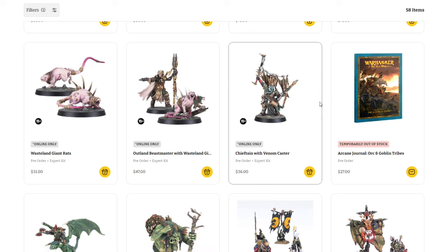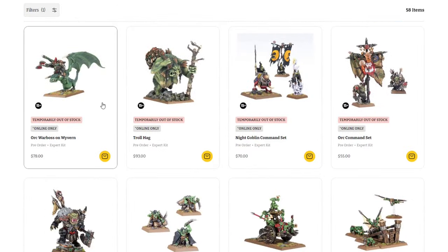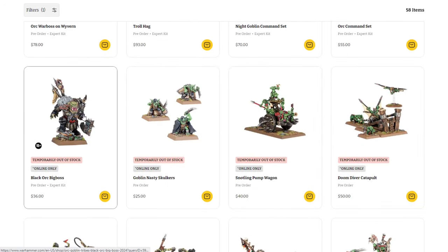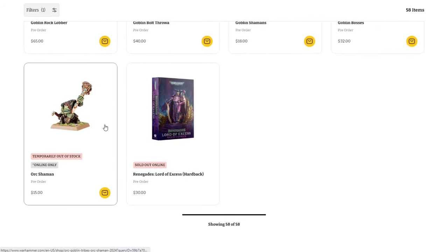Looking at some of the stuff from last week, I'm not sure if Games Workshop is intentionally or unintentionally underproducing it, but tons of the new Orcs and Goblin stuff has sold out. It's probably very popular having been out of production for basically decades, and with the new Arcane Journal book. The classic Wyvern is sold out, the Troll Hag, and almost all the reprinted stuff including the Black Orc Big Boss expert kit. The Orc Shaman was a classic — great to see all that stuff coming back.